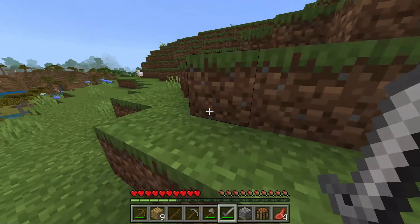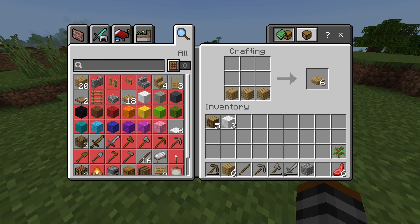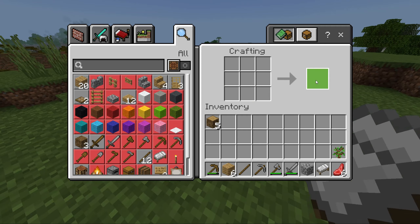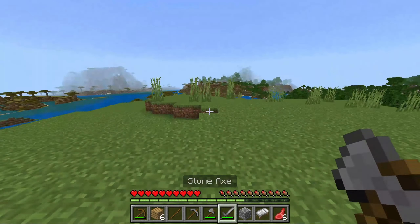Once you have three pieces of wool from killing three sheep, you can make a bed. Place your crafting table down, right click on it, and craft a bed like this: three planks below and three white wool above. Now you have a white bed. You need three of the same color wool, and three white wool is the easiest to get.